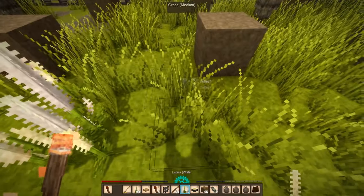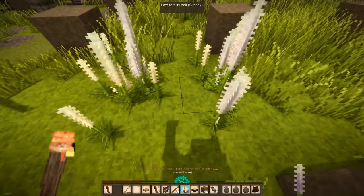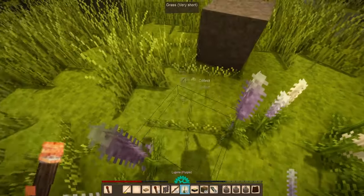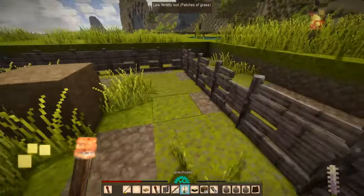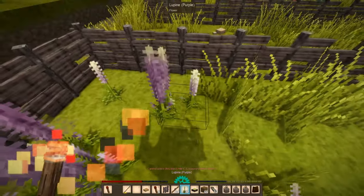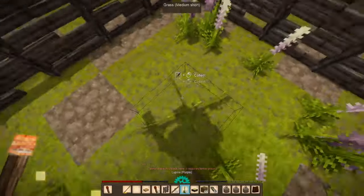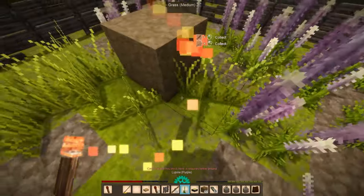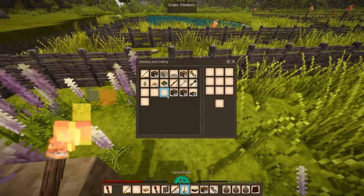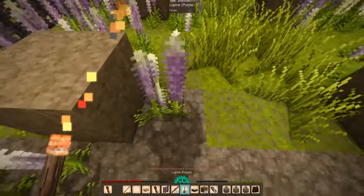One, two, three, four, five, six, seven — yeah, that works. We'll put down all these flowers here and fill this up. Once those skeps start filling up over at the wild beehive we'll transfer them here, and then this area will be secured. Gotta make sure every single space here is filled with a flower wherever possible.